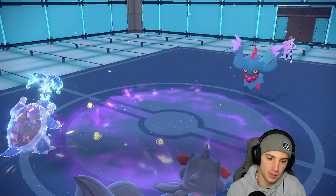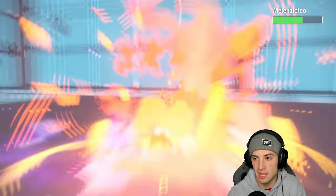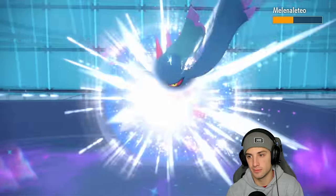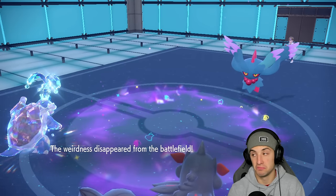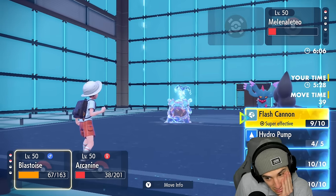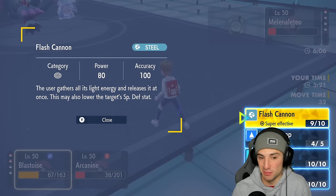I get to go in for Flash Cannon and on top of that just rip a Flare Blitz or Rock Slide. Flare Blitz — we like Flare Blitz. Dazzling Gleam coming out — not bad damage but I think we should be able to KO with this Flare Blitz and Flash Cannon. Give me the win, Blastoise for the win! Maybe we should have Hydro Pumped there — yeah, I should have thought about that. Hydro Pump would have done more damage.